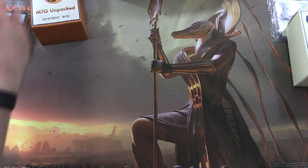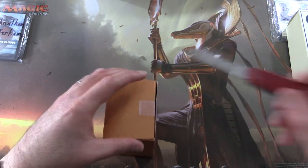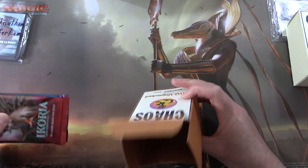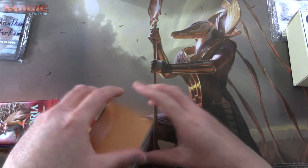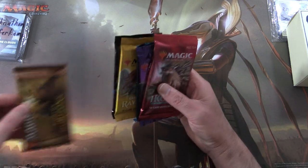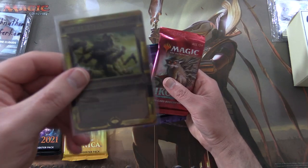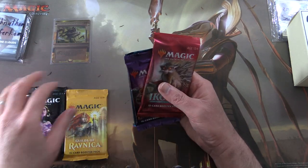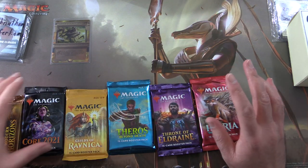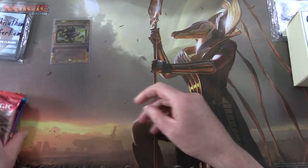Alright, so let's get into it. Jonathan Hefferkamp, thank you for being a patron, sir. And the theme this month, as you might have guessed from Bontu on the playmat there, is an Egyptian theme — you will see momentarily. So we have Modern Horizons, Core 2021, Guilds of Ravnica. Invocations are the theme this month. We've got Theros Beyond Death, Throne of Eldraine, and Ikoria. So let's just do things in this order.